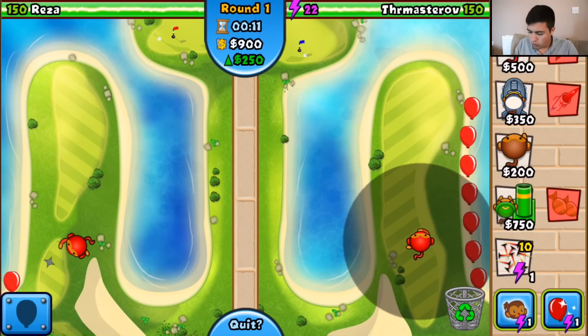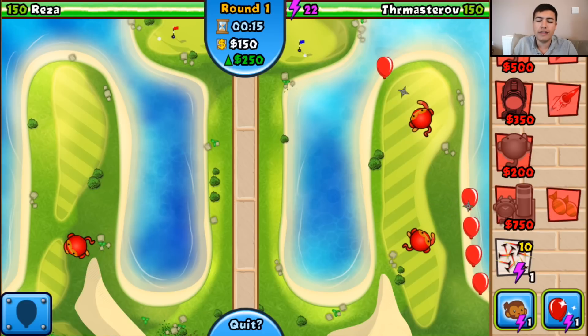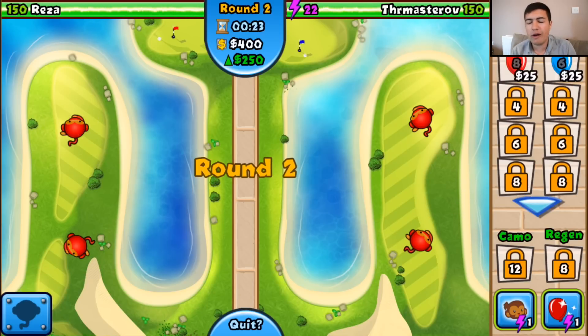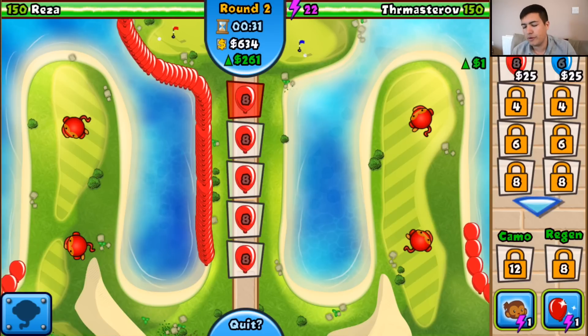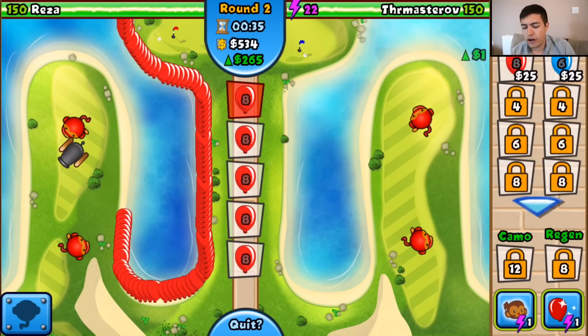We're going to bring ourselves in two ninjas just to sit and guard this area for now. This one's going to hit the strongest first, that one's going to hit the first first. We're going to try and get ourselves a good amount of eco. I want around 500 by round 12, and then I want to get around 1,000 eco by round 20. Then we can really start building it up.